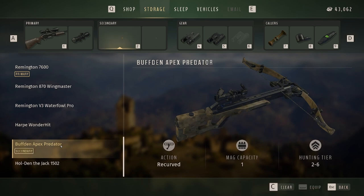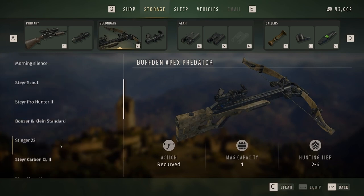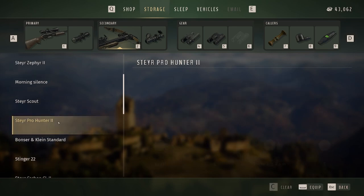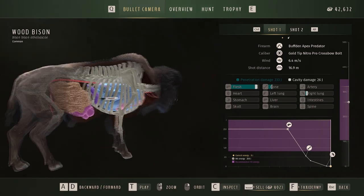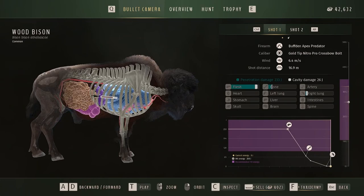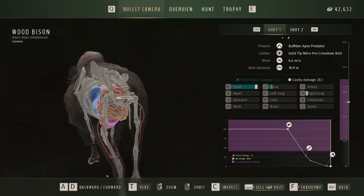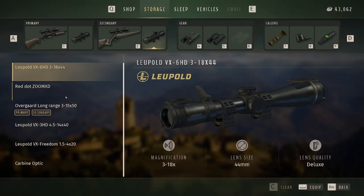For the secondary weapon, you can throw on the 223, but my preference is the buffed crossbow. The crossbow is just so viable through all the tier lists — you can get anything from a duck all the way up to a bison if you can place it between the 6th and 7th rib. It looks like there's a pretty wide gap there, so just put it right behind that elbow and you'll pretty much hit that spot.